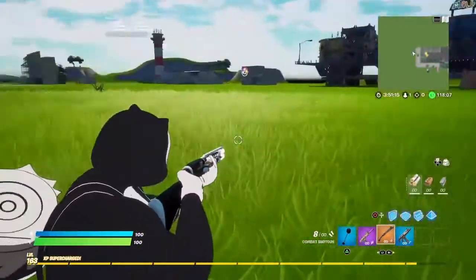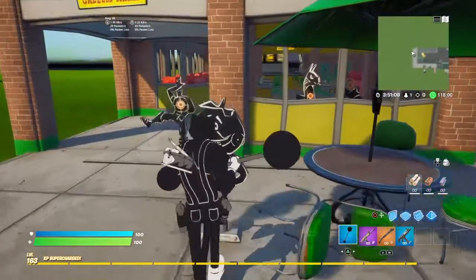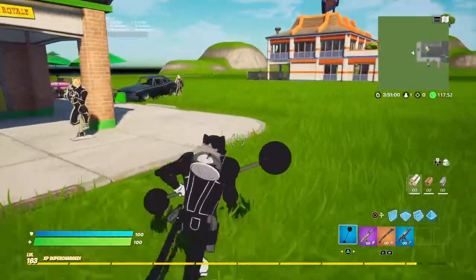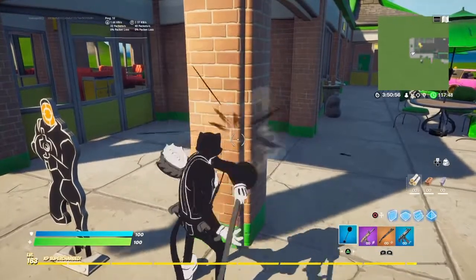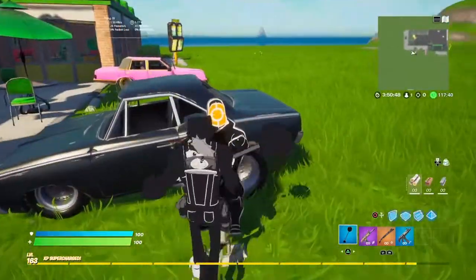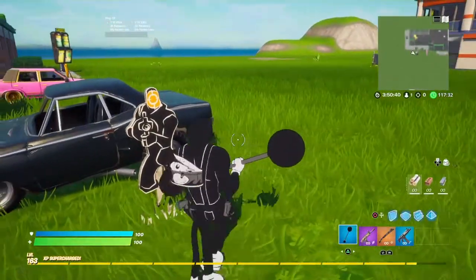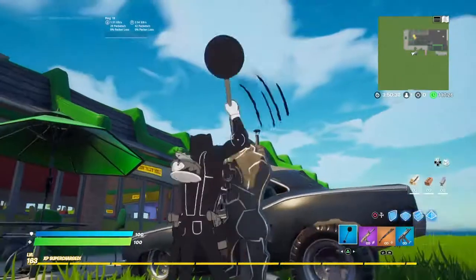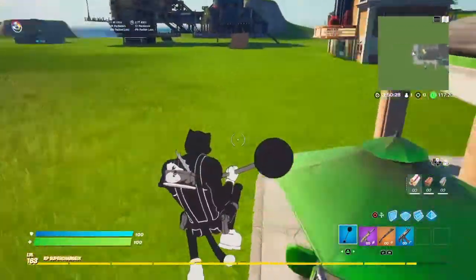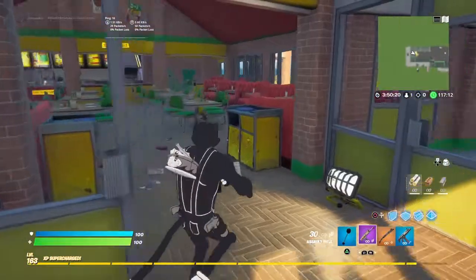Let's get a close-up on the shotgun. You can see the tip of the can right there, and the back. Let's test out the swing — it's kind of cartoony, kind of like a little wobble sound. Honestly, I do not know what the pickaxe is supposed to be, but pretty cool honestly.